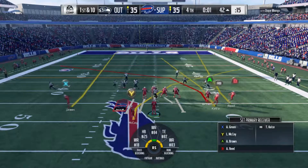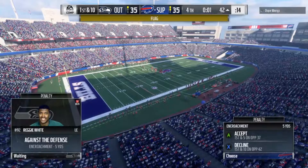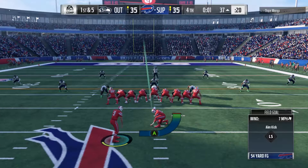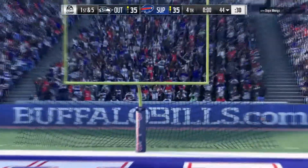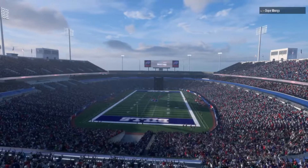However, he runs into the line — it's encroachment. That gives us five more yards. It's a 54-yard attempt — pretty long way away, but we are going to go for it. Here's Gano. Short. It's short, and the game goes into overtime.